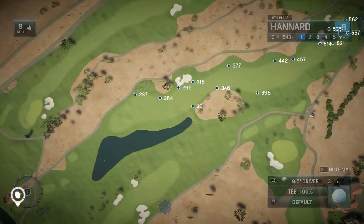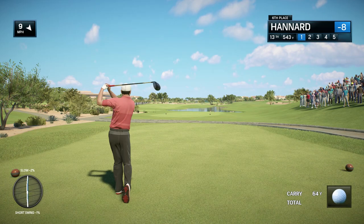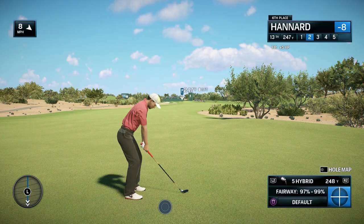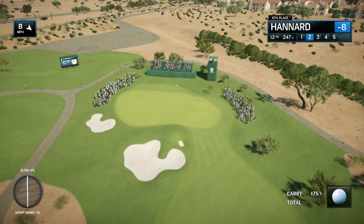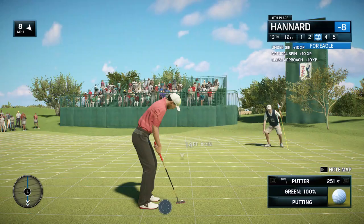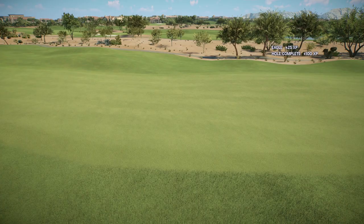Par five 13 — chance for birdie or maybe even eagle if you're bold and brave enough, but also Frank, chance for disaster. Water very much in play down the right side, there's a bunker down the left too. The second shot either has to be hit down the right side just skirting that bunker in the front, or it has to be all carried. That's pretty good — that is very good! Finally an approach shot that goes well — and this could be eagle. Come on! And we move to third on the leaderboard.